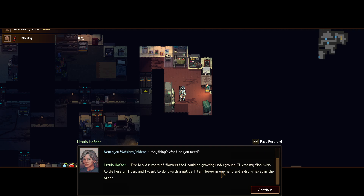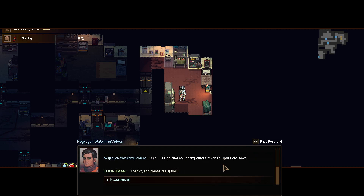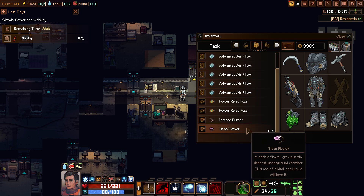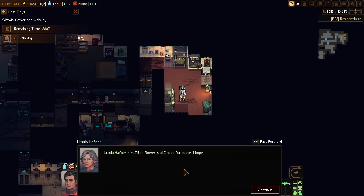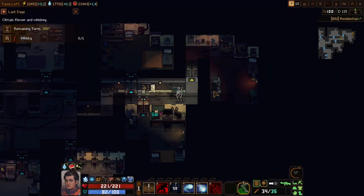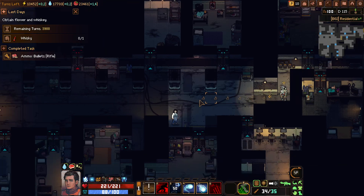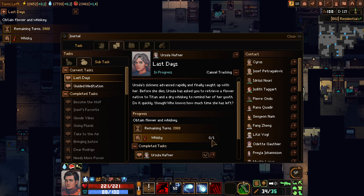What do you need? A floor that could be growing underground. I could do it with an 8th Titan flower in one hand. The weird thing is that you get one flower from the tree, and then you get 20 flowers from the little trees next to it. I already have the tree, and then I only have the flower. And she needs whiskey. She's kicking me out because I have the flower and not a silly bottle.